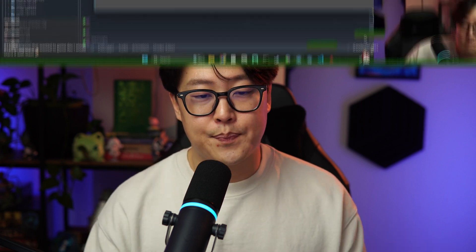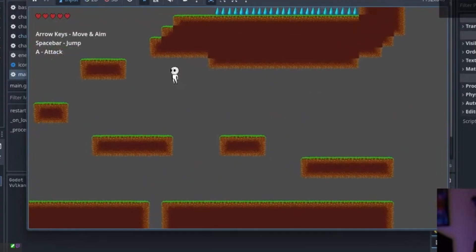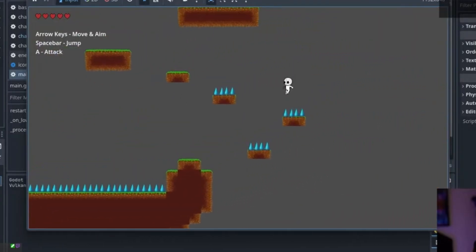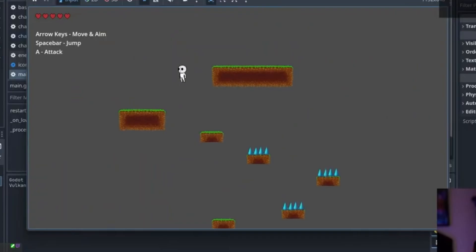I can sit here and rattle on all I want and promise you empty promises, and that wouldn't be convincing. So let me show you what the course includes from beginning to end. This is a 2D platformer demo that I created for this course, and it's heavily inspired by great platformers like Hollow Knight. In this course, you're going to make something like this.